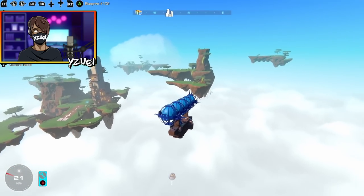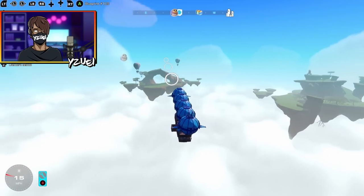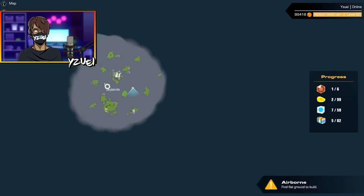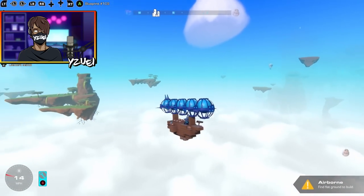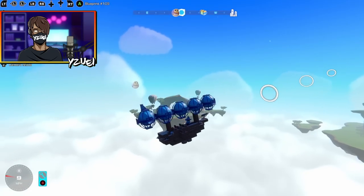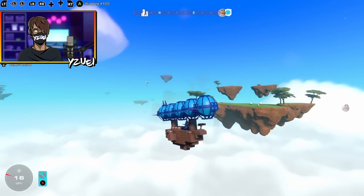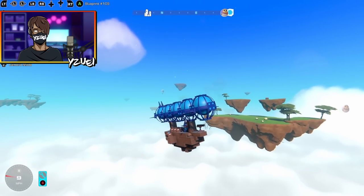Alrighty guys, we're going to leave the first episode there. We already grabbed the first part of the ancient weapon, and if we check the map — yeah, it is huge. Here's our next town. But this has been this episode of the Airborne Expansion playthrough. I hope you enjoyed this video — leave a like if you liked it, and why not consider subscribing? It's free. But anyway, that's enough from me and I'll see you guys in the next episode. Bye!